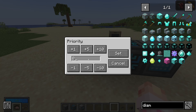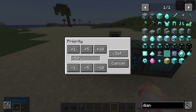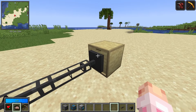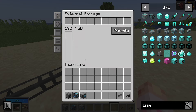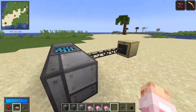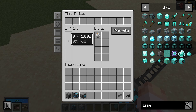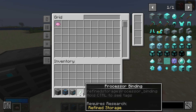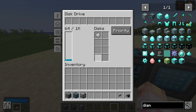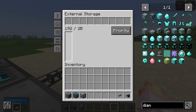If you're using external storages, you'll want to go into your disk drive and change its priority. Right now it's priority zero, but because it's so close to the network it's always chosen first. You can make it priority negative 50, and then when items are input into the system, it will check the external storage first since its priority is zero, which is higher than the disk drive. So if you take out the pink dye and put it back in, it goes back into the pink drawer rather than the disk.